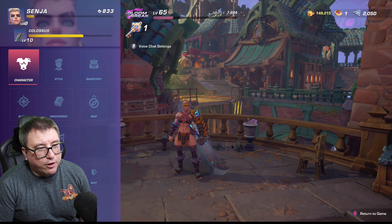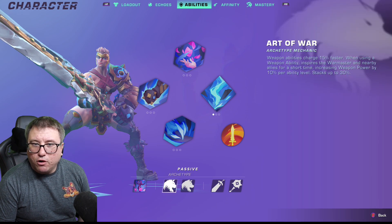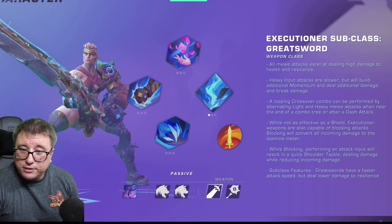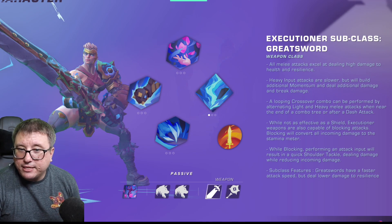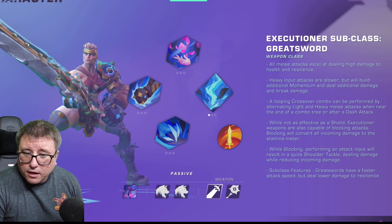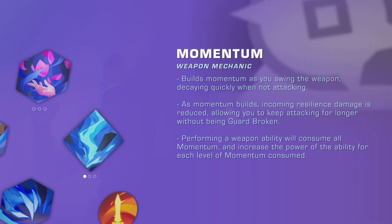Looking at the Character screen, we have our abilities — Gladiator Pummel, Crowdfavorite, Art of War, Dodge Roll — and our Executioner subclass with Greatsword. All melee attacks excel at dealing high damage to health and resilience. Heavy input attacks are slower but build additional momentum and deal additional damage and break damage. A looping crossover combo can be performed by alternating light and heavy melee attacks near the end of a combo tree or after a dash attack. You can also block attacks and perform a quick shoulder tackle from blocking. Greatswords have faster attack speed but lower damage to resilience. Momentum builds as you swing your weapon, decaying quickly when not attacking. As momentum builds, incoming resilience damage is reduced, allowing you to keep attacking without being guardbroken. Performing a weapon ability consumes all momentum and increases the power of the ability for each level consumed.